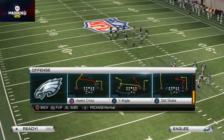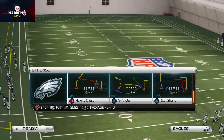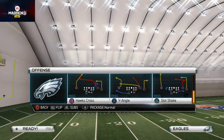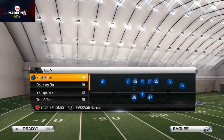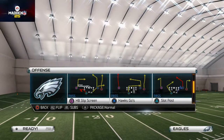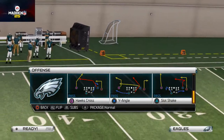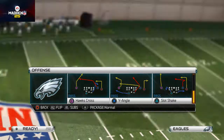Welcome to today's video. Today we're going to be talking and discussing how to beat the blitz in Madden NFL 25. The formation we're going to be using is the Seattle Seahawks' Split Hawk formation, which we can get to through our quick audibles. We just have to set up the audibles in a custom playbook before we go into game.